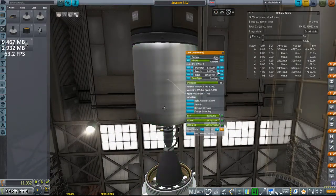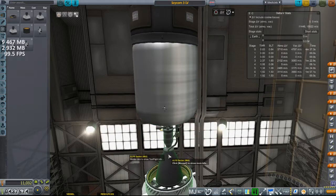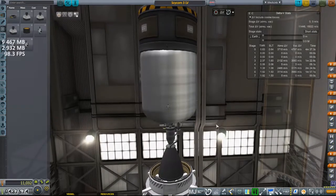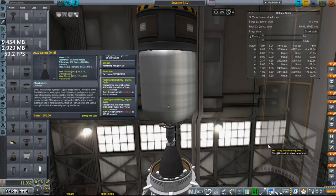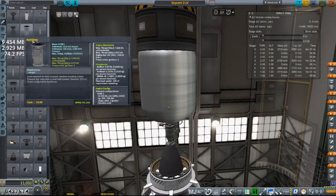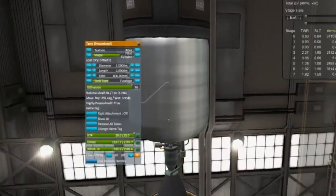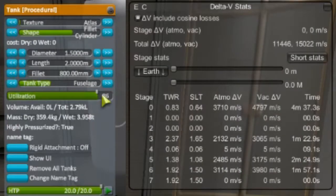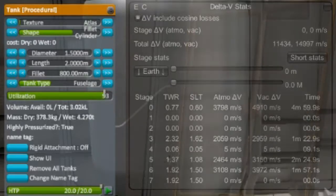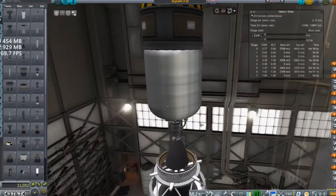I wanted to make this slightly larger, but I wasn't sure if this engine can burn for much longer. It's at four minutes and 37 seconds already. So if we have 300 seconds to do it, that is five minutes. So we can give it slightly more fuel and move this up to five minutes. Try to be as exact as I can. Four minutes, 59 seconds — that's as exact as we can get.